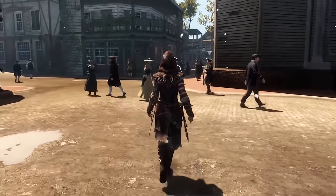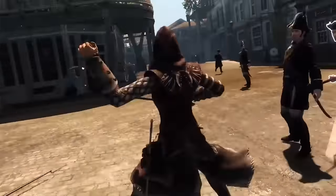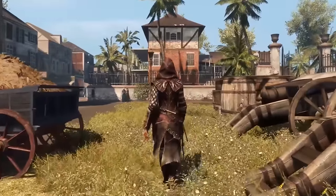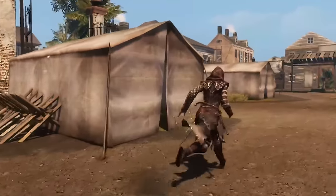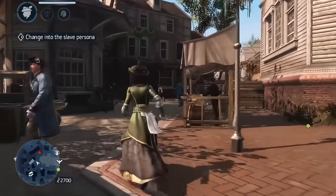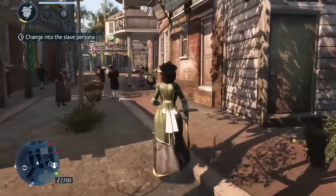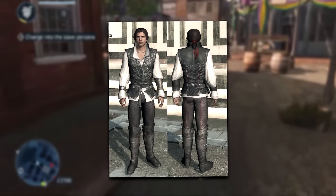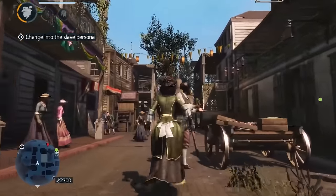Unlocking this outfit wasn't that hard — you'd have to steal 10 assassin coins from smugglers seen throughout the map in New Orleans and the Louisiana Bayou. For an honourable mention, I'll go with the complete opposite of the Bayou Hunter, which is the Lady outfit. It's a lot more elegant with a nice shade of green, though it limits your access to weaponry and movement. The special thing about this outfit is that it allows you to charm and deceive people, fitting a more immersive social stealth environment.